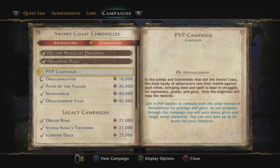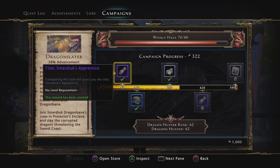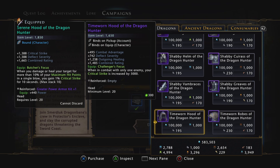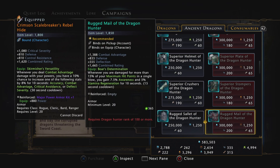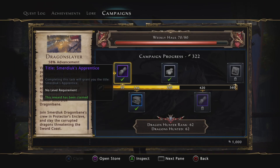There's more stuff to unlock, like the new Dragon Slayer campaign which has very powerful equipment. Just do some hunting with your friends and try to reach rank 100 — that's the hunting level, not your character level, so don't worry. My dragon hunt level is 62 so I still need to do more, but you should be able to unlock all that gear which will help a lot.